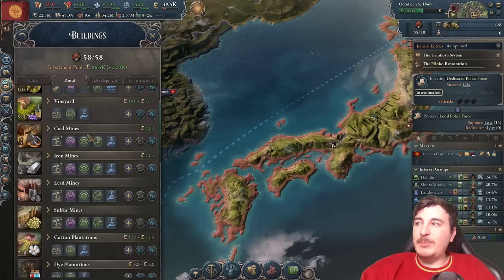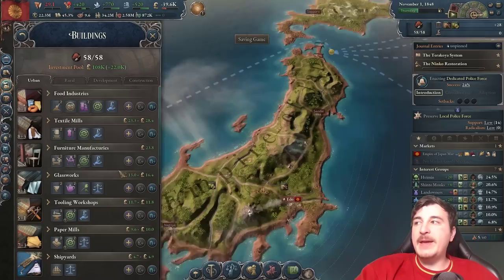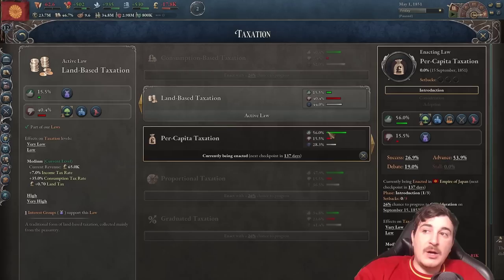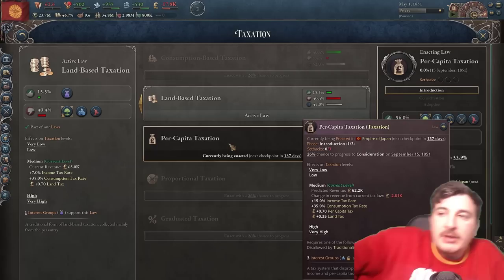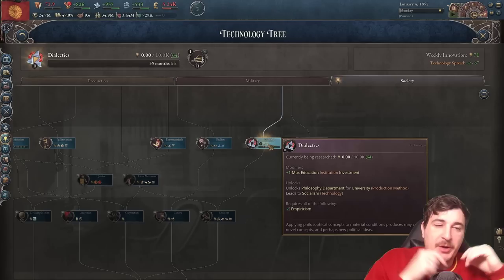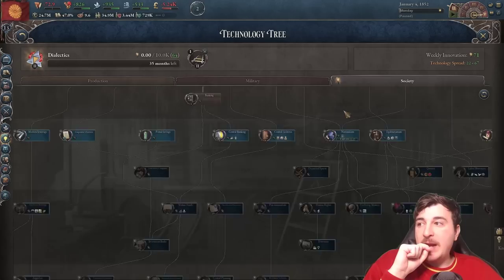Now with Water Tube Boilers we can change to condensed engine pumps across all our production methods. It's going to considerably increase the need for coal and tools — that's why I built more tooling workshops, though I'll probably need even more. I'll need more coal mines too, so let's queue one more. Surprisingly, we also have a ton of support for per capita taxation. Initially this will lower our income a little, but as we progress in the campaign it will significantly increase income afterwards. And now we're getting Dialects technology, which lets us change the university production method to the Philosophy Department for more innovation.